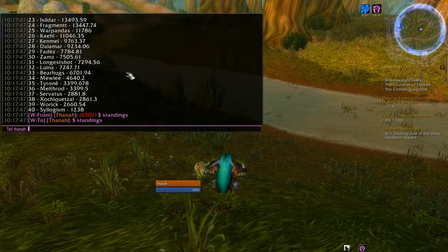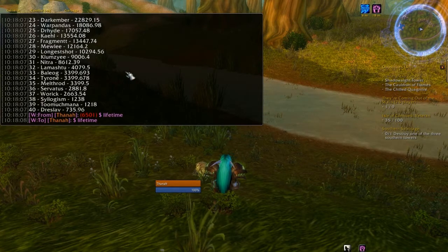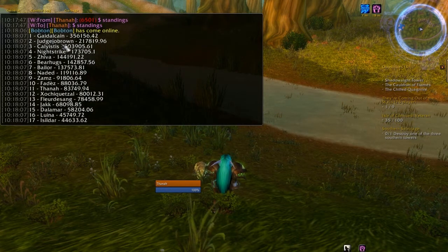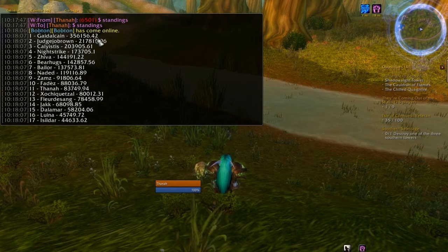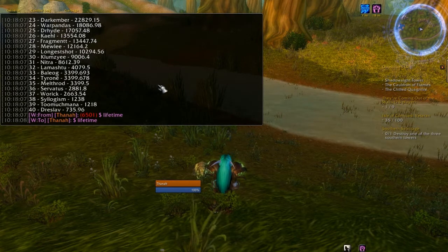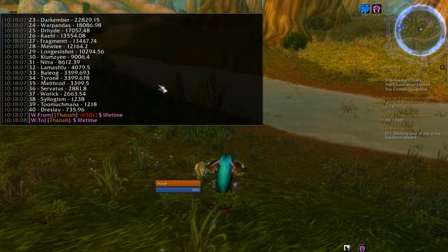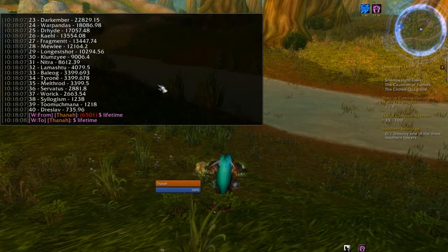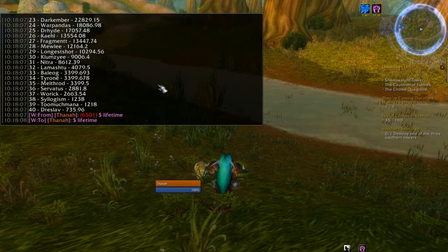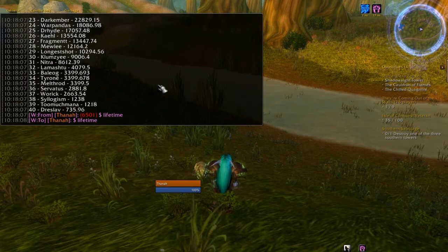The other version of this is $lifetime, which is the same idea except instead of showing their current DKP, it shows their total lifetime earned DKP. And again, it's ordered from highest to lowest. A lot of people were asking for that, especially the ability to run the query by yourself without whispering an officer, without being in a raid. If you send that command during a raid, it'll just print out the standings to raid chat so that everybody can see it — although in that case, it only prints the standings for the people who are in the current raid.